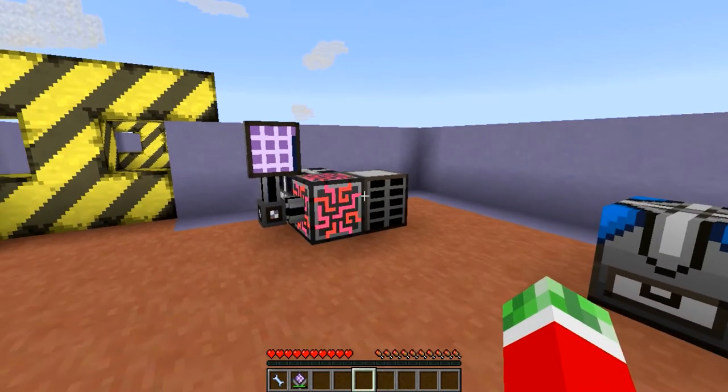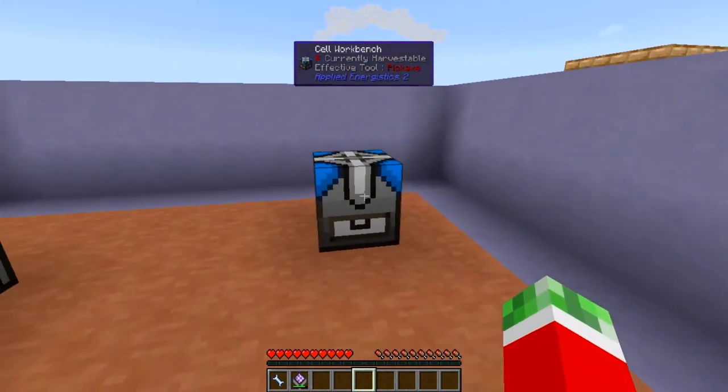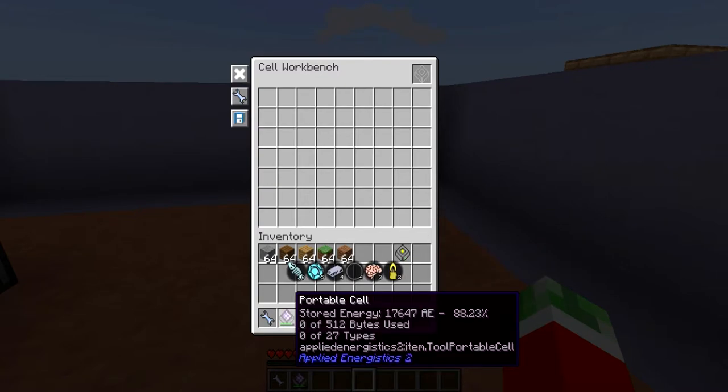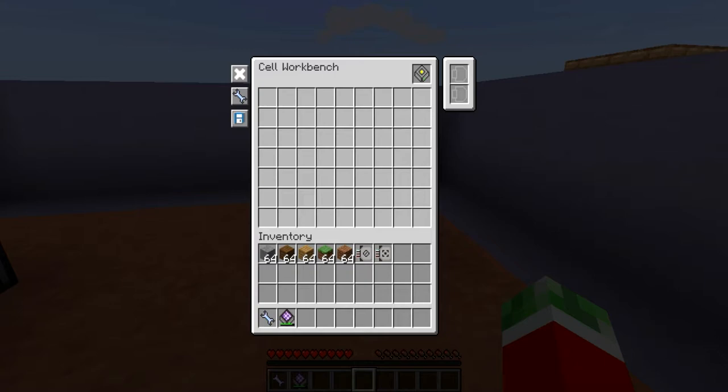Because ME systems aren't smart enough on their own to decide where they want to put the stuff. As you can see, this is how the interface looks like when you open it — pretty much three buttons on the right and one slot in the top right. You can put a drive in it, either a storage cell or a portable cell, and you can see there are two more slots that open up, which are pretty much for upgrade cards.